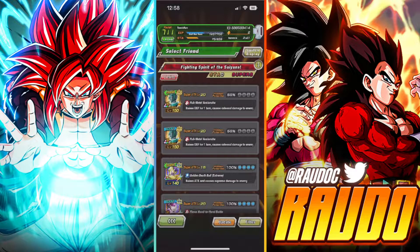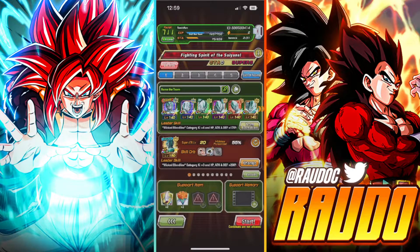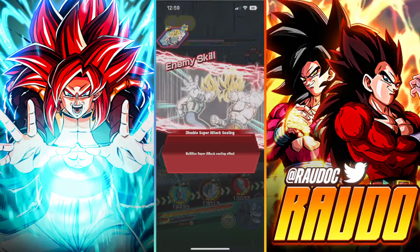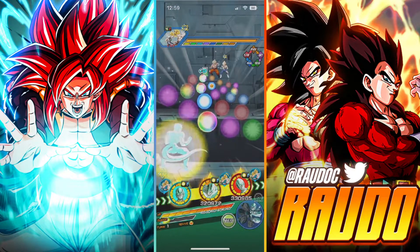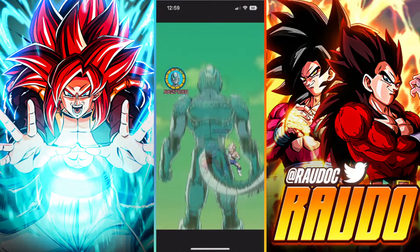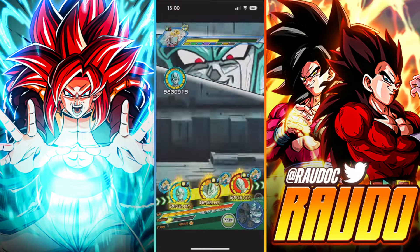I'm not planning on skipping anything — I'm planning to actually upload this in its entirety just to see how difficult this event can get. Metal Cooler has Big Bad Bosses link, so the main thing you should do is link level him. Big Bad Bosses is one of the greatest links of all time. Now that we know Goku and Vegeta don't do a melee super attack, we're just going to try to defend ourselves as much as possible.